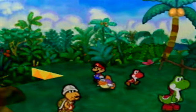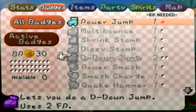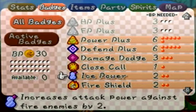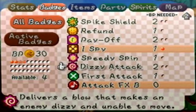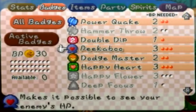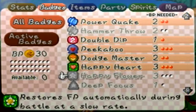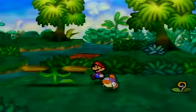Well, let's go take a look and see if we can find it, because we know where it is. But first, I'm going to switch my badges up a bit, because there's some badges on I don't need anymore. I don't need Ice Power or Fire Shield. I want Speedy Spin on, and I want Peek-A-Boo. I'll leave Happy Heart on for now — I'll decide later between Happy Heart or Happy Flower.